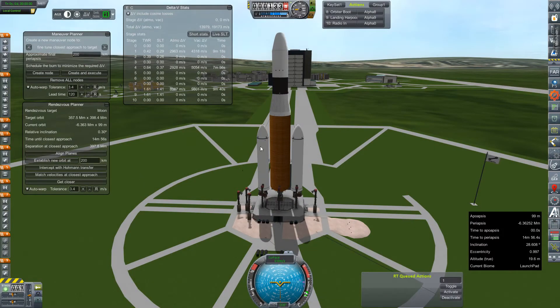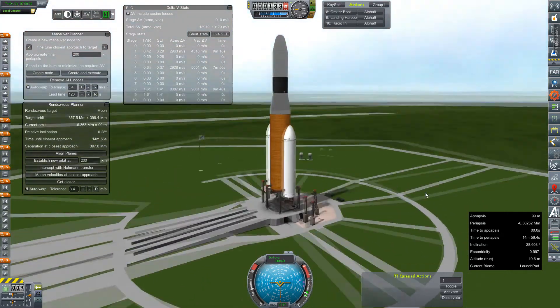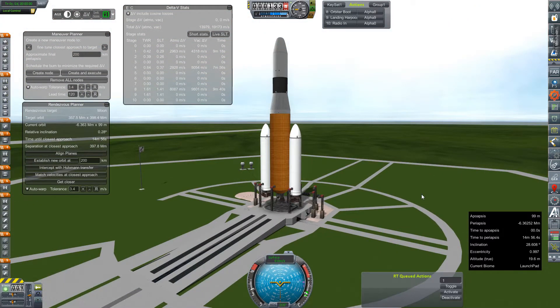Hey everybody, welcome back to Kerbal Space Program RP-0. We're out on the launch pad again today. We've got a bunch of things we need to throw at Mars. This however is not part of our crewed mission — this is our other one, the one that's paying for it, the one we have contracts for. This is our Phobos-Deimos flyby slash landing mission, hopefully. You guys voted with your likes in the comments, so this is the Intrepid Proby McProbeface probe phase.